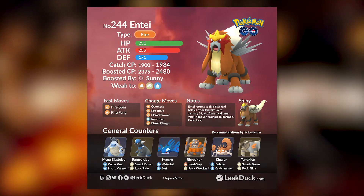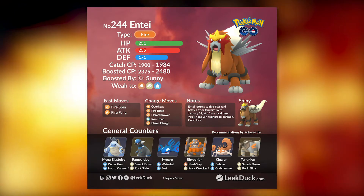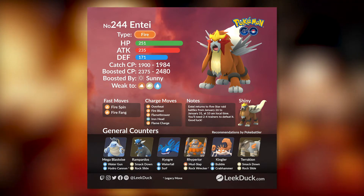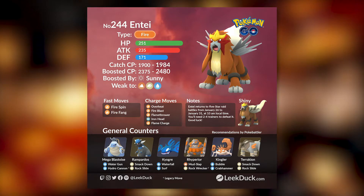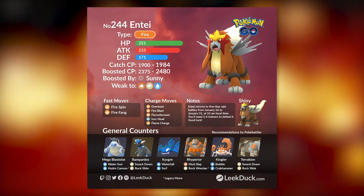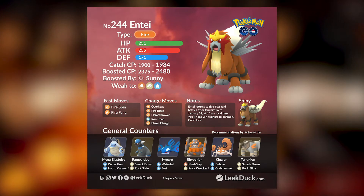Go out and raid as much as you can, and if you're looking for remote raid invites make sure you share your friend code down below. I really hope you enjoyed this video and found it helpful — share it with your friends and raid mates. Have you caught a shiny Entei yet? Do you have a 100 IV Entei? Let's have a great discussion in the comments. I am Count Jinsula — be safe, have fun, and I'll catch you all later.